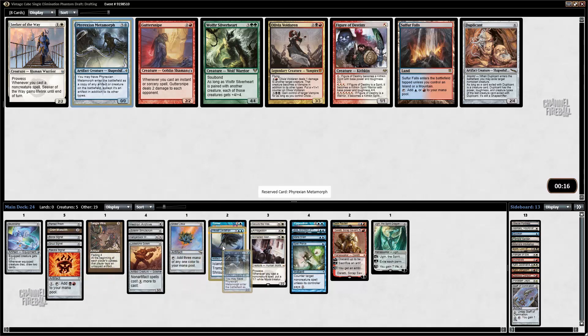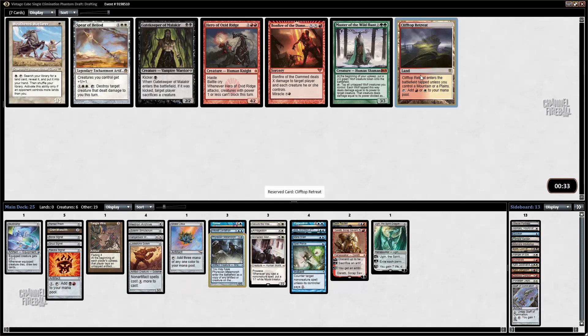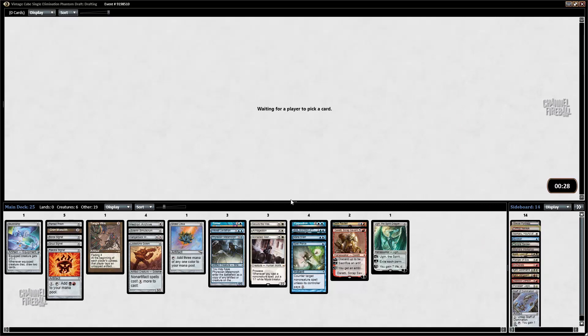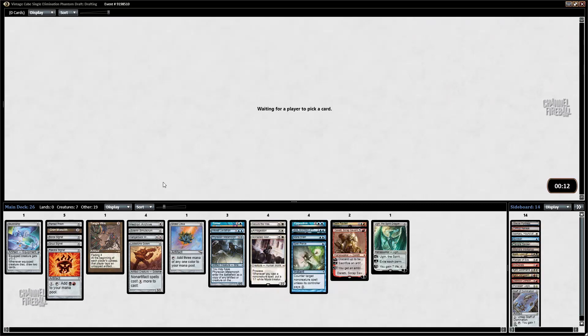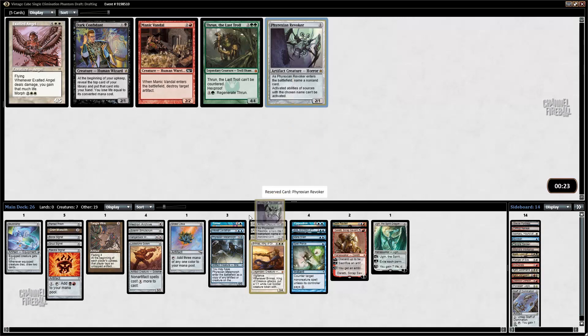I'll take Clifftop Retreat — I think I'd rather have Clifftop Retreat than Bonfire because my mana is going to be mediocre already. I need to cut a couple cards here. There's Braids, Land Tax, Anticipate. I don't think I'm going to play Braids, though Braids is very good with Opposition actually and Skull Clamp. I'll take Braids. Revoker did in fact wheel. Sort of Manic Vandal but I'll just take the Revoker.